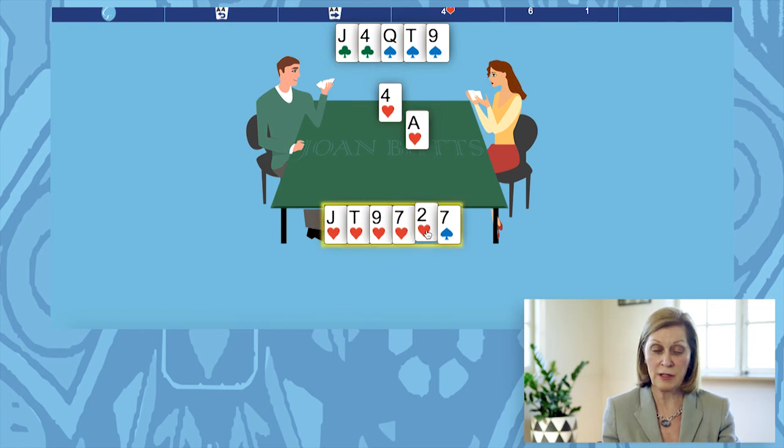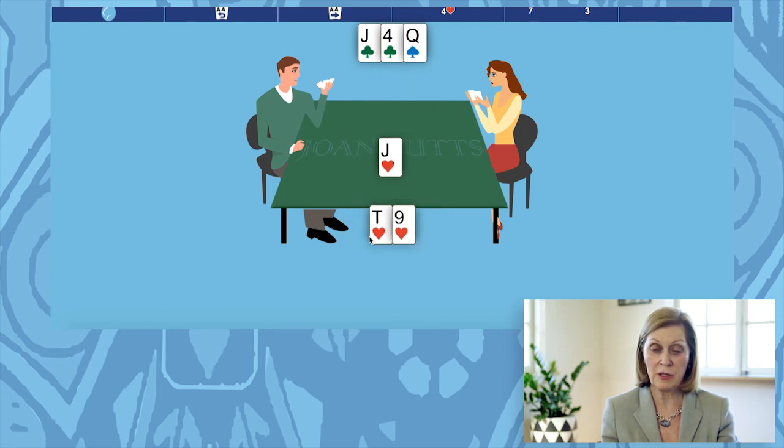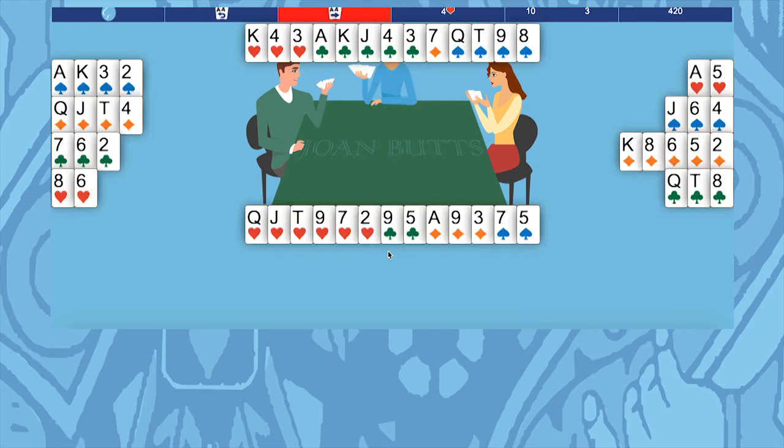And they return a spade. You'll lose that one, but all the rest of the tricks are yours, because you've got all the top hearts. So trump that, play the jack of hearts, taking out their trumps, and now your 10 and 9 of hearts are winners. So you've made 4 hearts, well done.